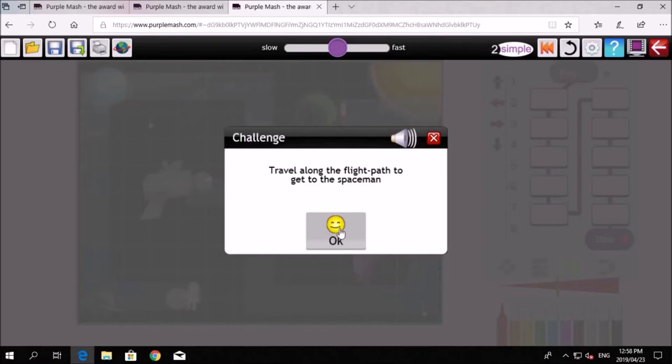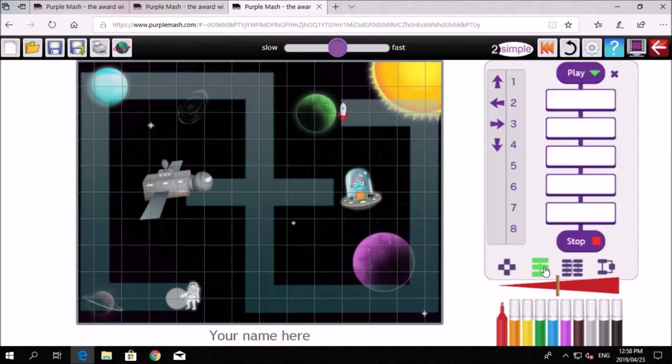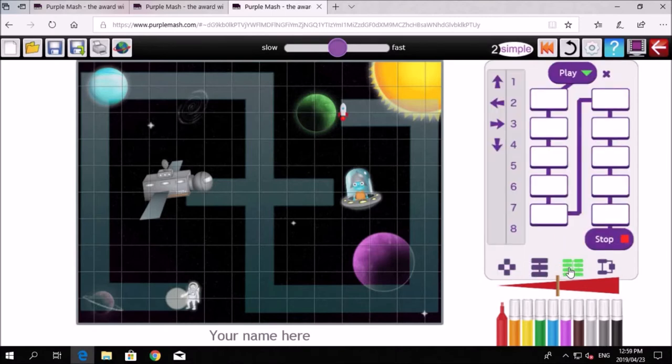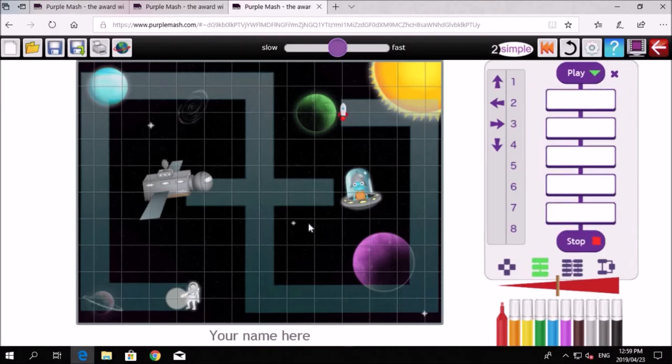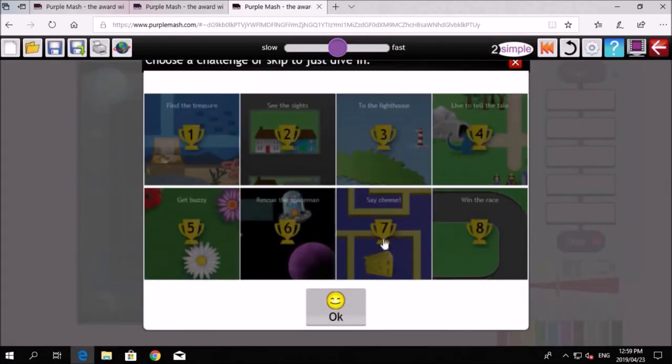If you're ever stuck in Purple Mash, just refresh. Travel along the flight path to get to the spaceman — we've got to get to the spaceman. This one is a little bit more difficult. You've got to move to get there. You can see there's a little white ball or white patch to indicate where you've got to go. This is good for grade one and two.